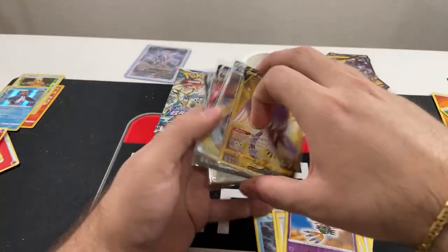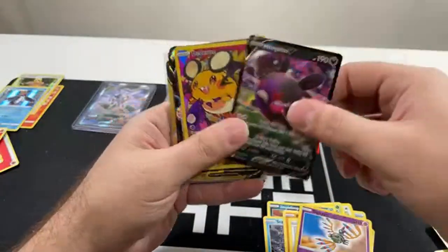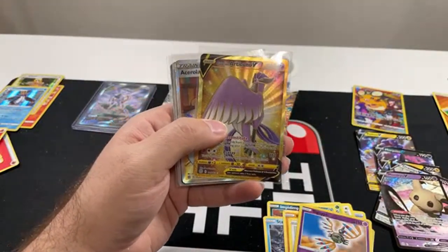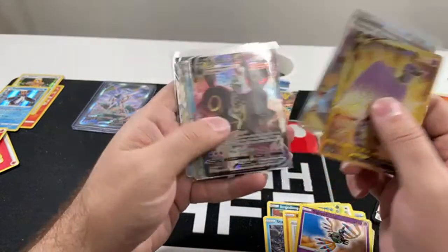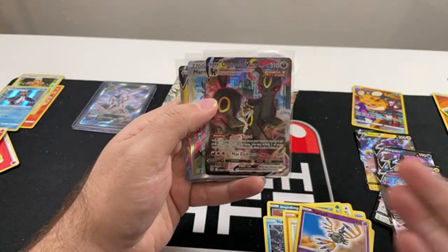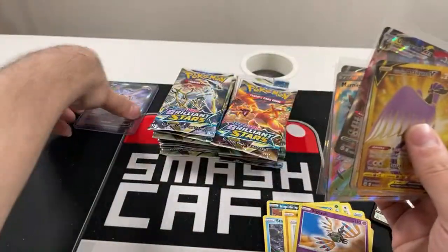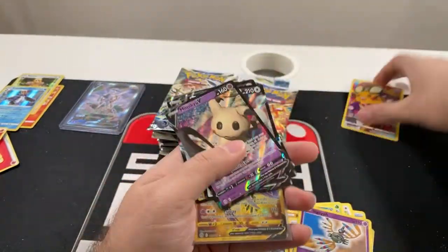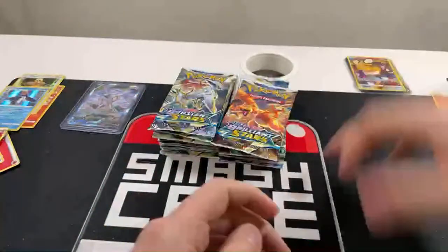Let's just recap what we've been getting out of this opening. We got your basic regular V's, your Trainer Art Gallery cards, the Gold Articuno — really good — Acerola's Premonition, Umbreon VMAX — beautiful card — Marnie's Pride, and Aluminium V. And best of all, the Arceus V Alternate Art! If you guys want some of this fire, you can purchase a pack for the live stream — they're on the website. Good luck to those who do!